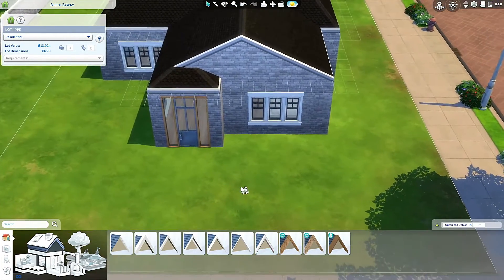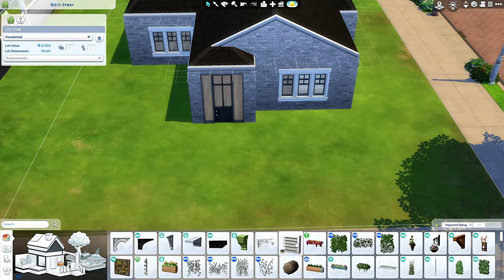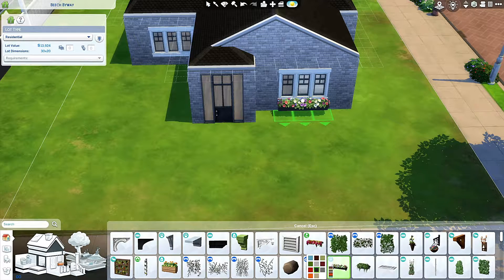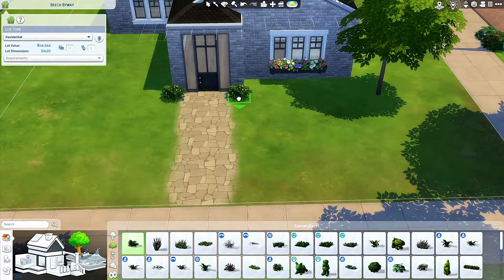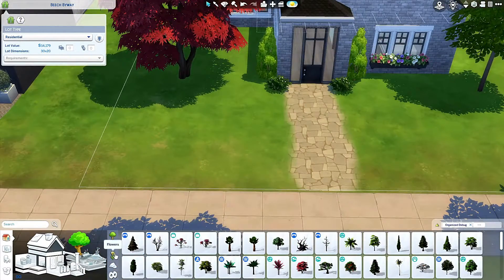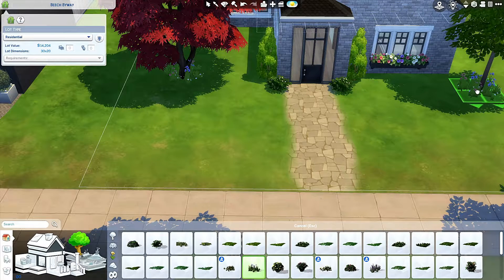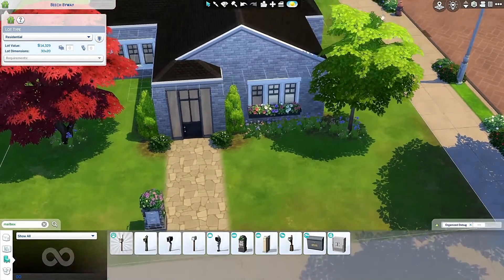I like the windows, I am gonna change the placement of those now. Make this one black — and nothing a little flower box can't fix. Here we go. Landscaping fixes everything — place a tree on the parts you don't want anyone to see. Some flowers, of course. Perfect.